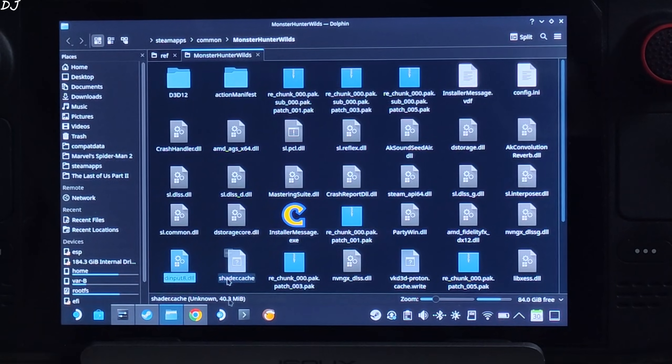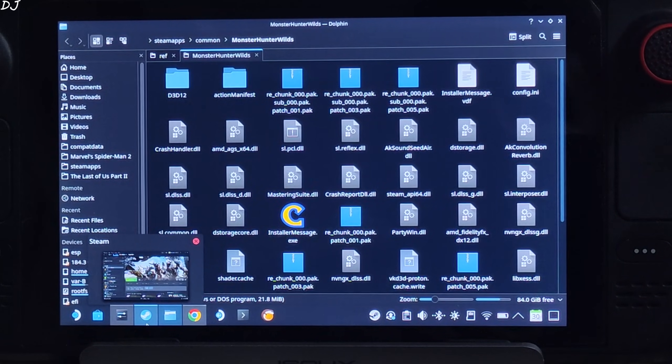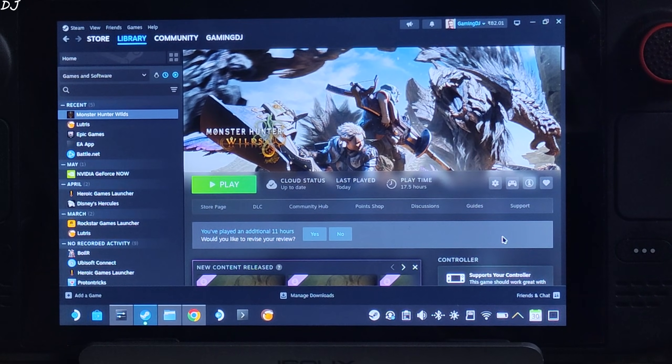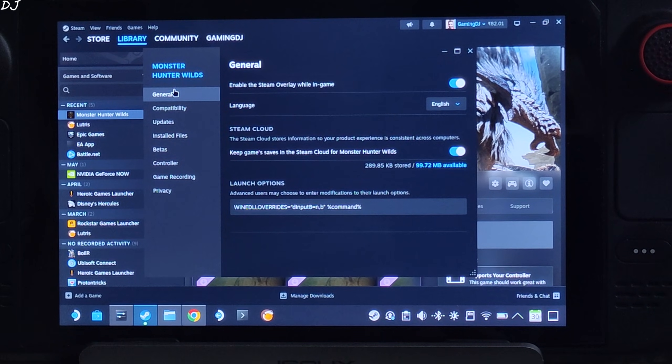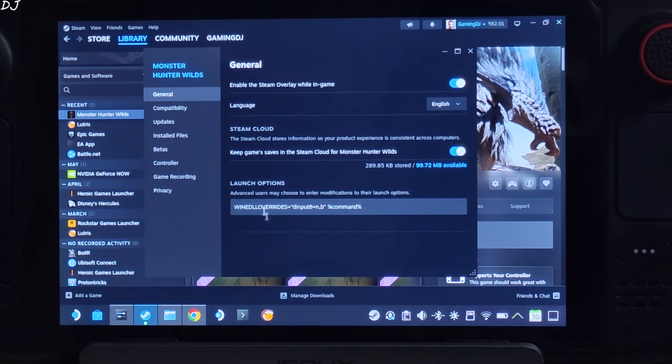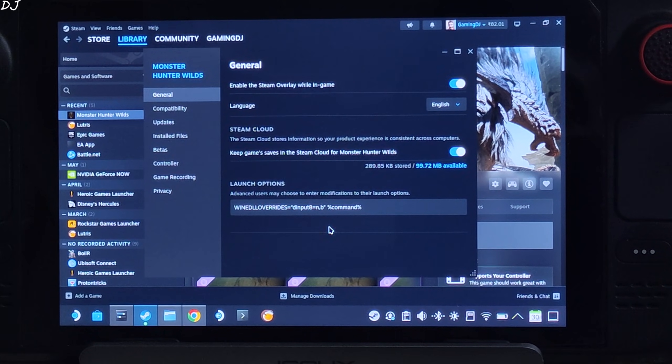Now we need to add a launch argument to the game. Select the game in your Steam library, click on the settings cog, click on Properties, click on General, and under Launch Options add the required line of text. I'll provide it in the description so you can copy and paste it. We are ready to run the game.